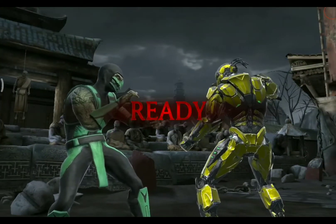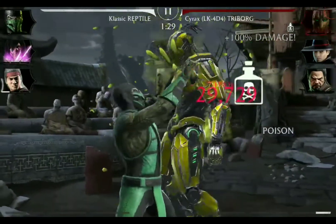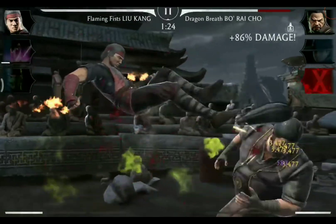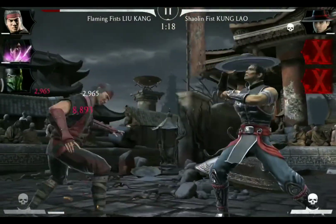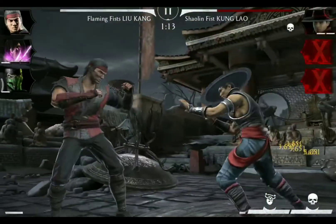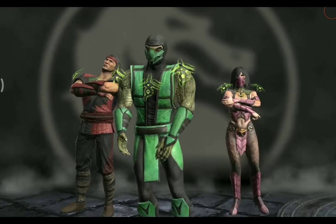Starting the first match against Cyrax Triborg, we will just take him out with a special two by Classic Reptile. And Cyrax is gone. Now we tag to Flaming Fist Liu Kang for a special one against Dragon Breath Baraka. Another one follows and that will take out Baraka, and now we are left with Shaolin Fist Kung Lao. We interrupt him with another special one by Liu Kang, then tag to Mileena, another special one, and we go for the victory.